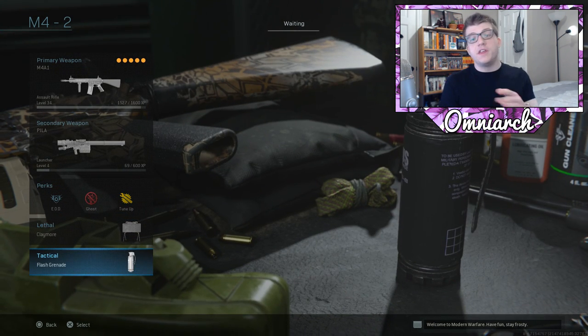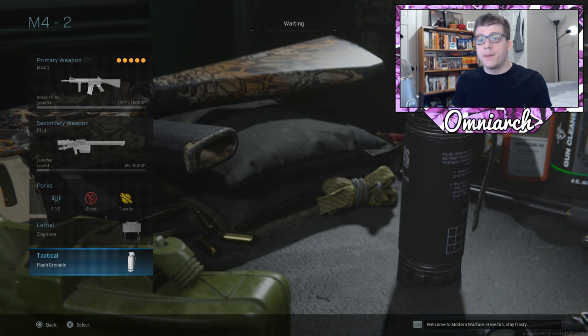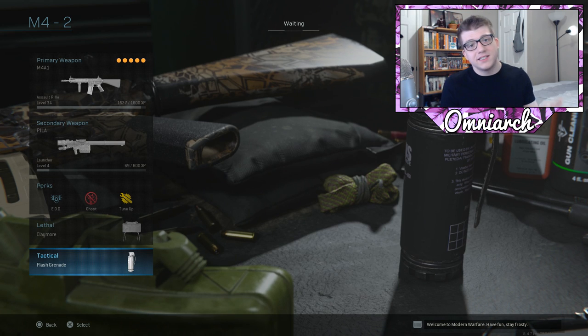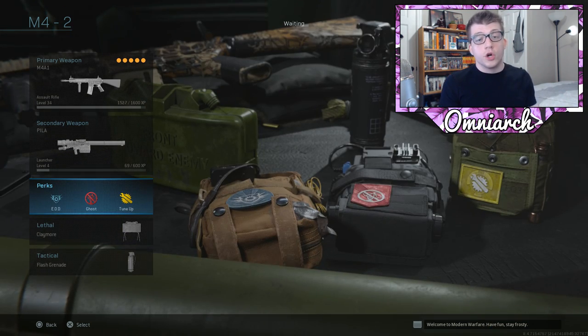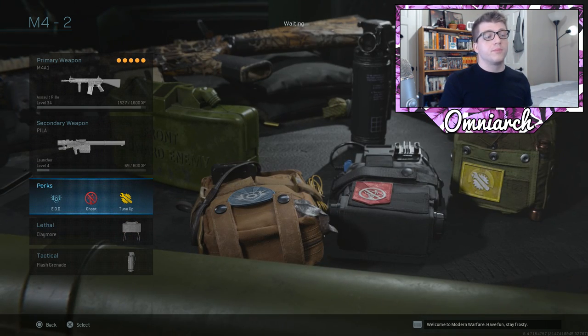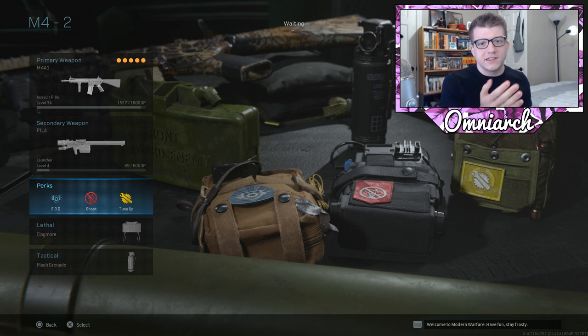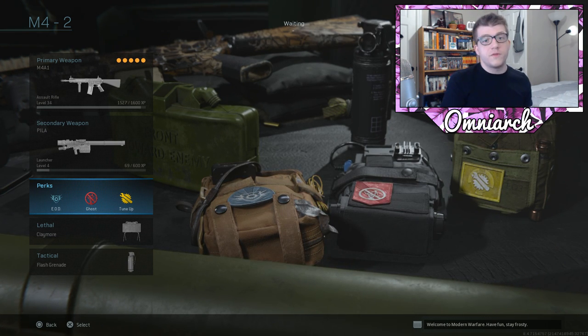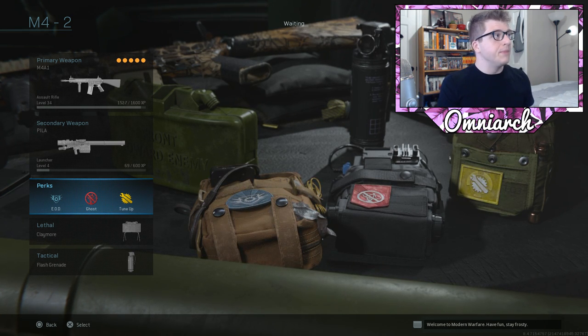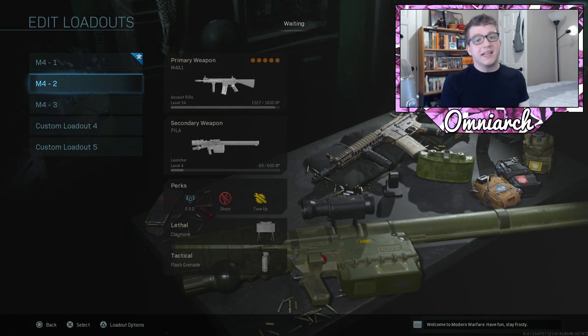Tune Up is still the final perk slot. For field upgrades on this class you can use either Stopping Power Rounds or Dead Silence. I'd probably go with Dead Silence because you earn it way faster — if you get Stopping Power Rounds and die immediately you waste them. It's better to have something that recharges faster so you can use it more often. That's the second class: a bit more mobile, a hybrid playstyle.